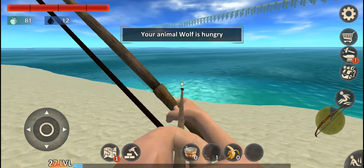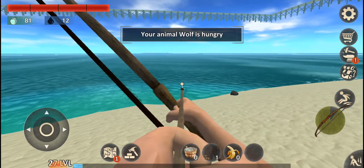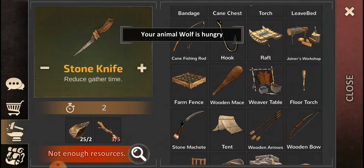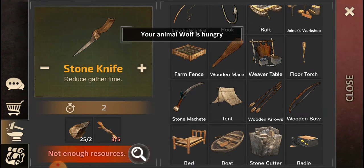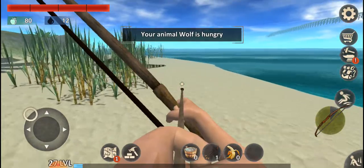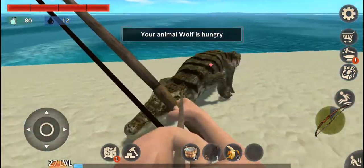To tame a crocodile, you can't do it with an axe — you need a bow and arrow. What I did was I built a bow and arrow: these two things here, wooden arrows and wooden bow. Then I equipped it.